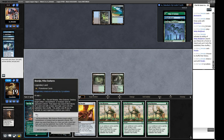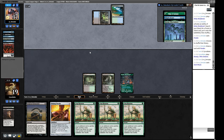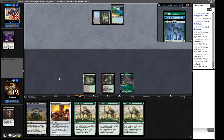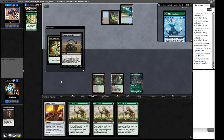Opponent casts Dark Ritual then Doomsday. We can surgically extract Doomsday once it resolves to measure their pile. We respond to the Doomsday by Surgical Extracting it, paying two life. Looking at their pile: Consider, Street Wraith, Lion's Eye Diamond, Thassa's Oracle. Their hand has Brainstorm, Dark Petition, Mind's Desire. They need Lion's Eye Diamond to go off if we ghost quarter their Tropical Island. However, they have a Veil of Summer — very rude.